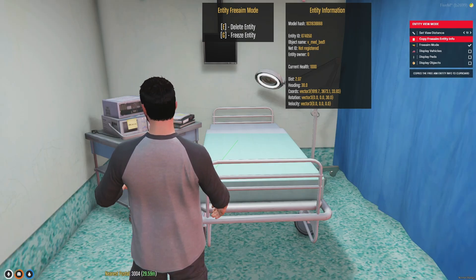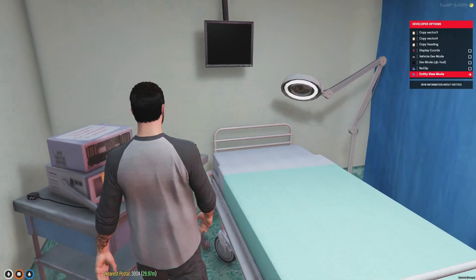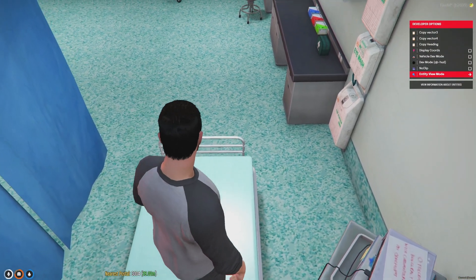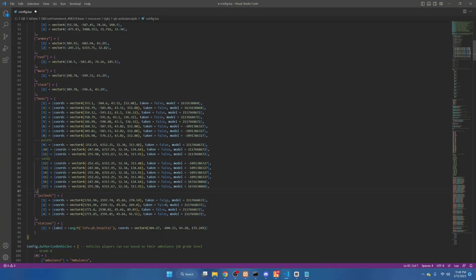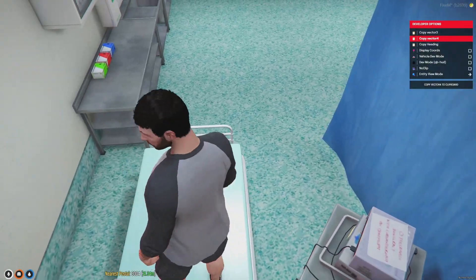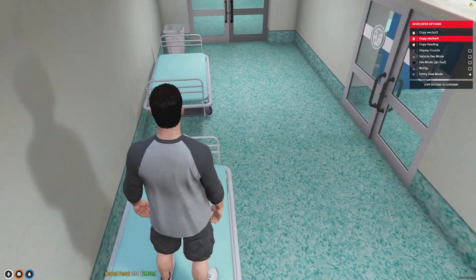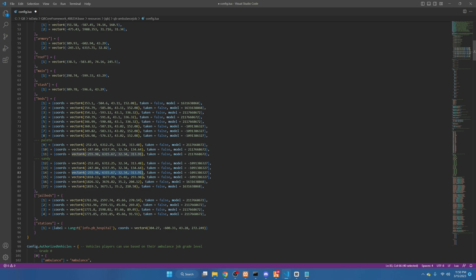Next, go to all the beds and copy the vector4 locations and fill them in. Get onto each bed to get the correct position, then go back to the config and replace each entry with the corresponding vector4 coordinates for every bed.